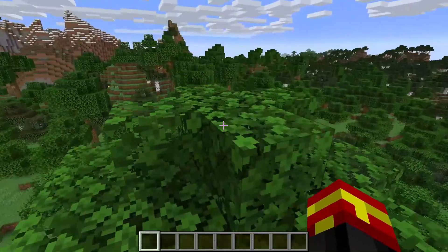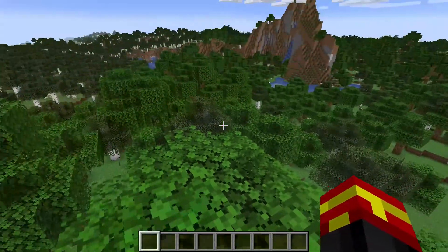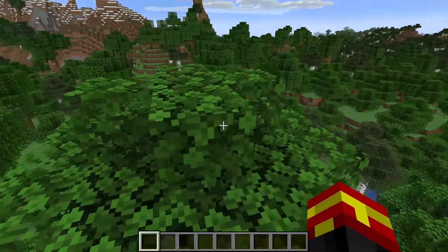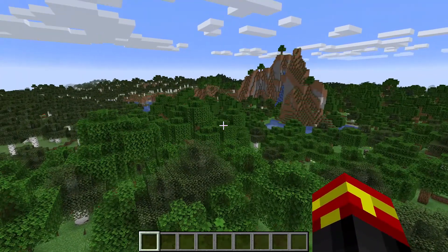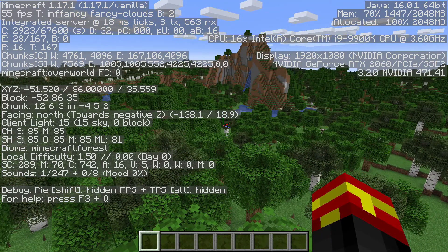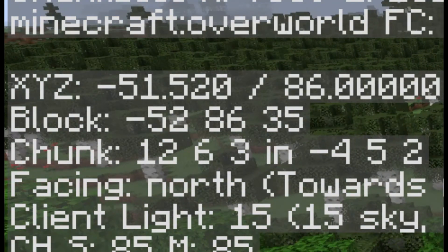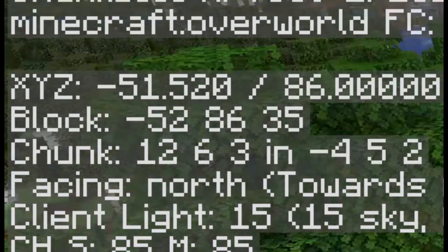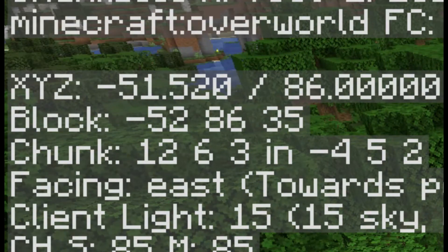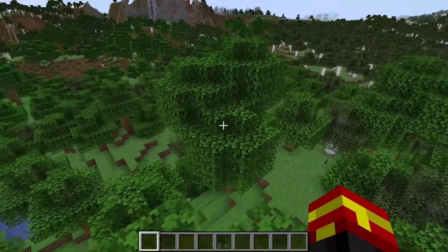The next thing we need is our location in the world, which will differ between Java and Bedrock. For Bedrock, you have to enable coordinates in your world settings. For Minecraft Java, press the F3 key and look on the left-hand side — there's text that says 'block:' followed by three numbers. We need the first and third of those numbers. In my case, it's minus 52 and 35.